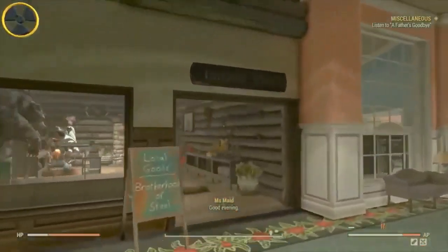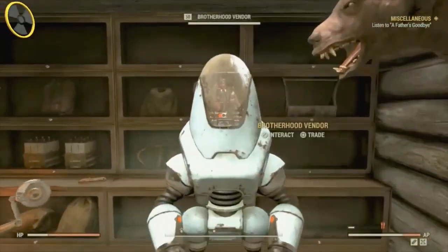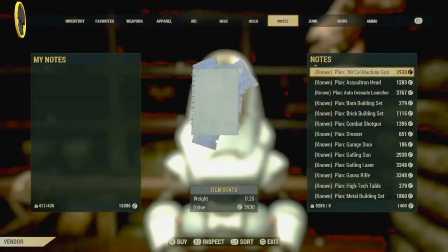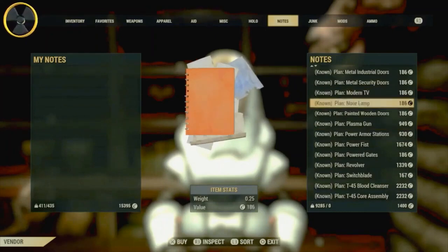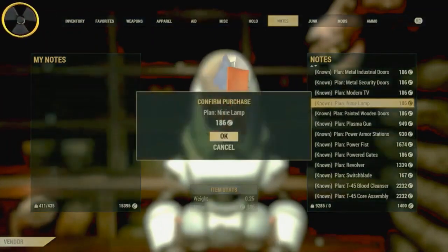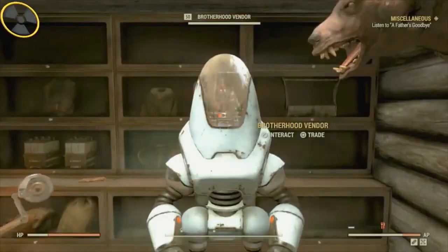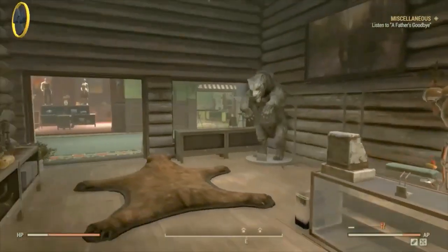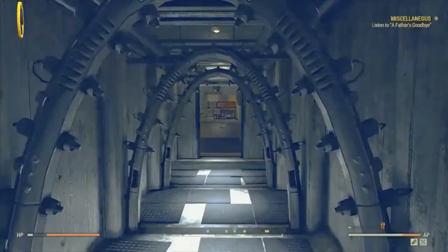These next clips are a little different — these are rare items that spawn at vendors. White Springs is particularly brilliant for rare plans. I've been playing this game for over a year and I've only just found the nixie lamp there — hence it says 'No Nixie Lamp' in my notes. So it's worth coming here and checking out all the vendors every time.